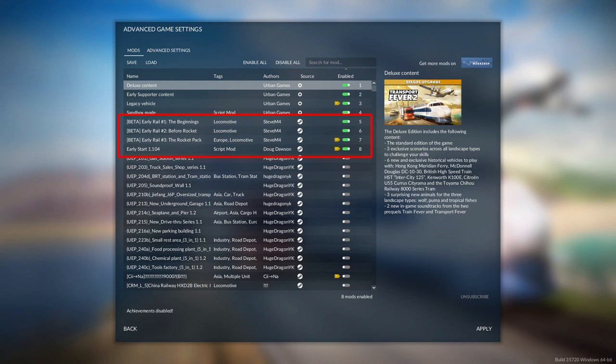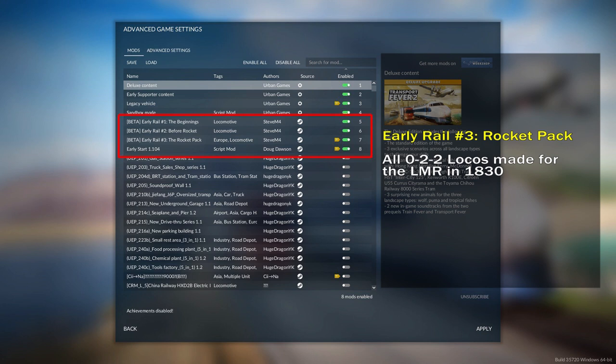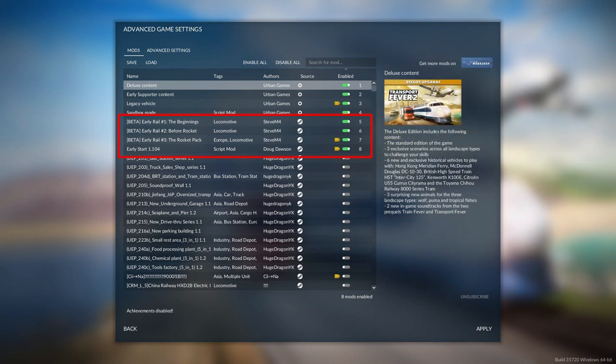Now the Rocket Pack, Early Rail number 3 mod, which is the most finished one so far, we'll get to that in a future video. That will include all the 0-2-2 locomotives made for the LMR - which I believe is the London Midland Railway - in 1830. A proviso: if you're interested in using any of these mods, you will also need to enable the Early Start mod from Doug Dawson, which will allow you to reset the start date of your game before 1850. There is no option within the game itself to start before 1850.